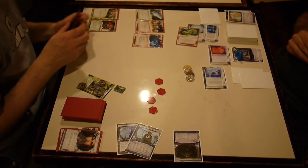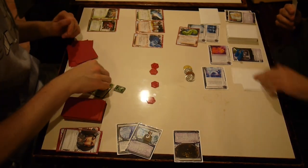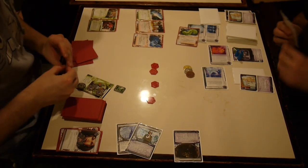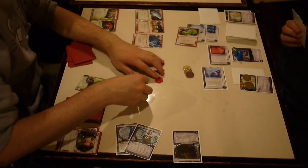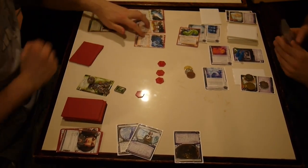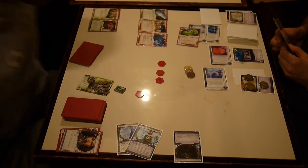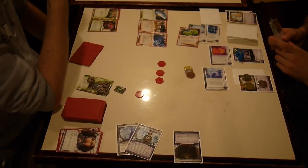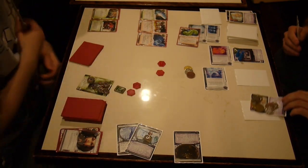He doesn't have a Corroder but he's got a Parasite. I'll rez my Adonis Campaign, mandatory draw. Install cards in the order you get them. Also, since I'm low on money, installed the Adonis Campaign because he spent all my money. Here we go — another upgrade. The upgrades in the deck are Simone and Ash — great dynamic duo. Simone is also going out with Thomas Haas.